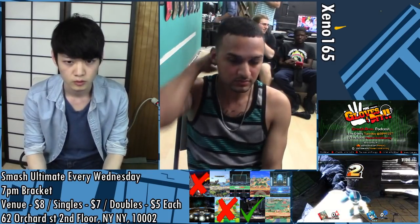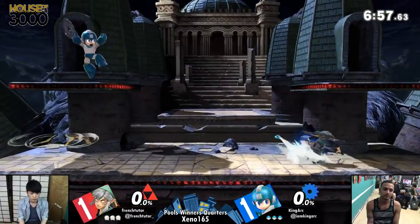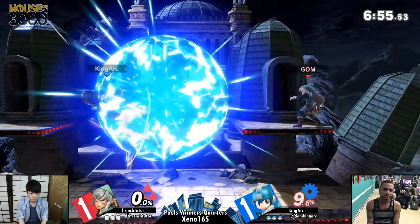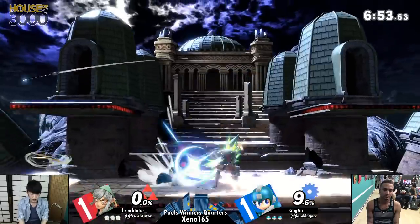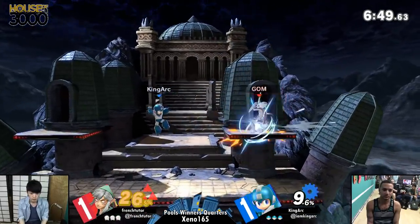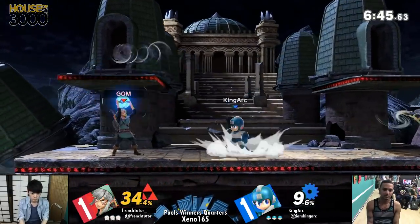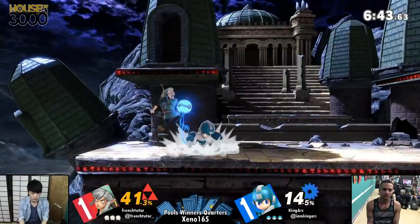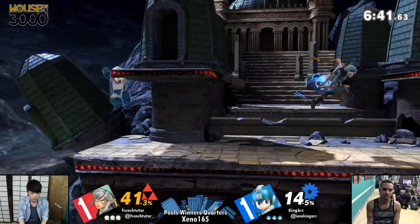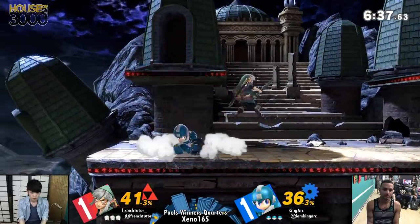Okay, good — I can go to alpha three. Now we're talking about Xeno 165, winner's quarters pools. This is King Arc's kind of pick — I'm a little surprised. He did such a good job on Final Destination with no platforms and he's opting to pick a stage that's a little more densely platformed, even after he banned Lilac and Battlefield. We'll see how this plays out.